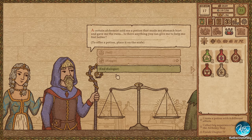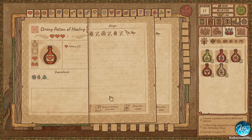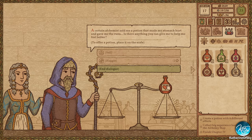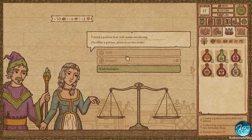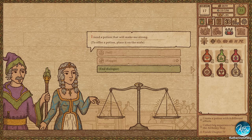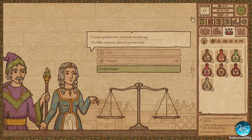We still have tons of money. A certain alchemist sold me a potion that made my stomach hurt. Yes, we can fix you up — don't worry, it will be fine. Let's do a couple of those — people always need healing stuff. Just sell it. To make you strong — she's quite pretty, I like her. I love the illustrations in this game, they're really cool. Strong — okay, let's go.